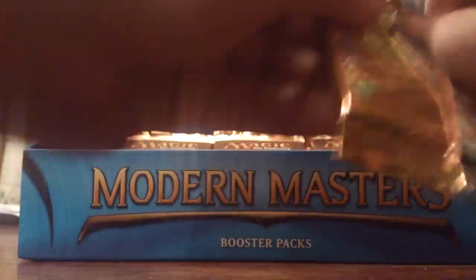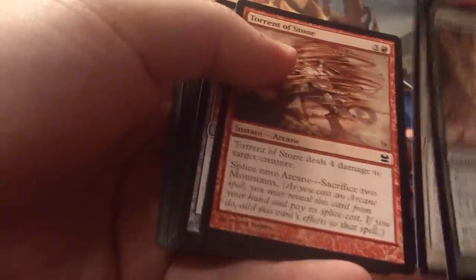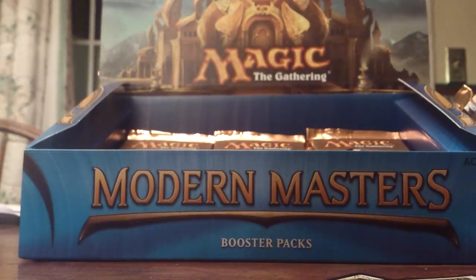Pack nine. Penumbra Spider, Kithkin Great Heart — love me some Kithkin. Torrent Stone, Pyrite Spell Bomb, Weirding, Arcbound Stinger, Sting Scrooge, Fairy Mechanist. Glean, Drag Down, Careful Consideration, Plum Veil. Tysus — I'm told this is Tysus, not Fathesis like I originally thought. Elspeth, hell yeah! Foil Grapeshot, Kithkin Token. I'll call that a successful pack — hell yeah! I'm gonna take me some Elspeth Knight Errant.